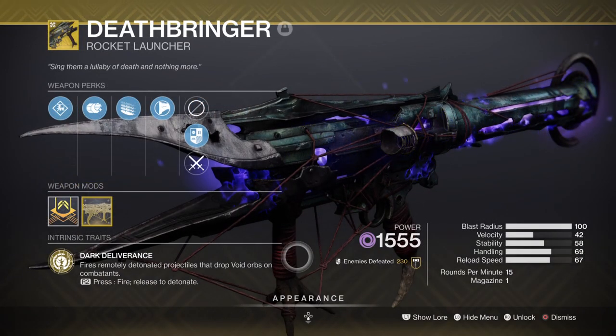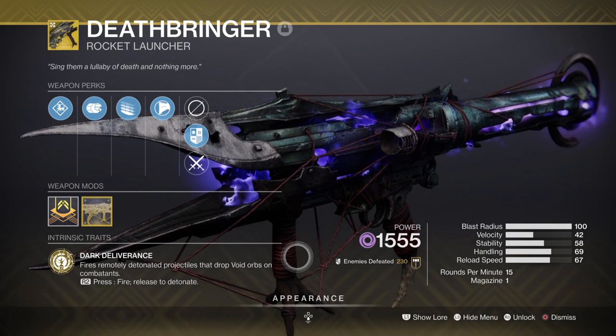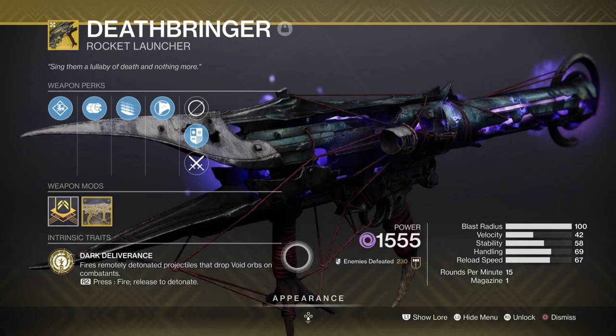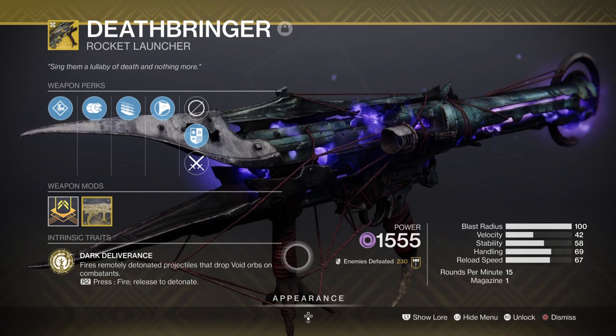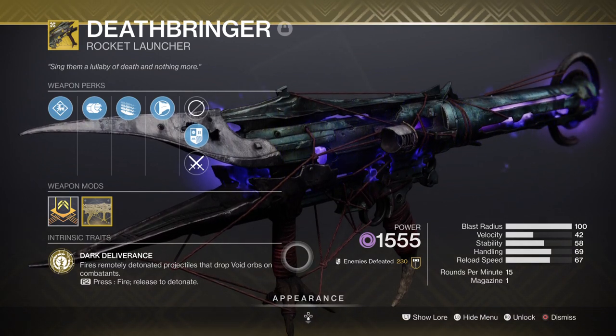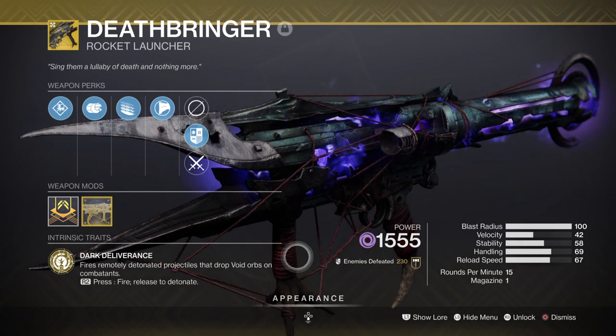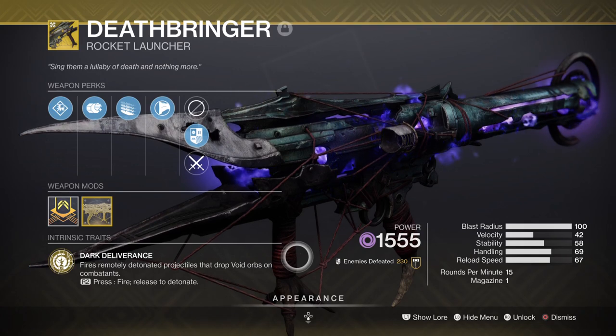For heavy, we have the Deathbringer Rocket Launcher which, although not Stasis-focused, is great for boss DPS and clearing rooms via its AoE effect. I highly recommend getting this as some of the new Nightfalls are chaotic with the number of combatants in the room. Gjallarhorn or the Palmyra-B Rocket Launcher are also good choices if nothing else is available.